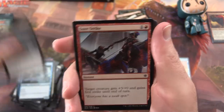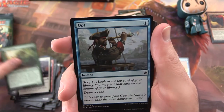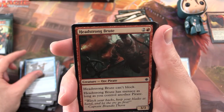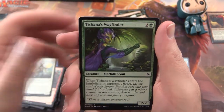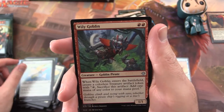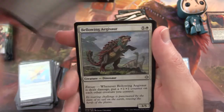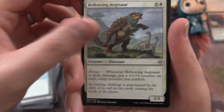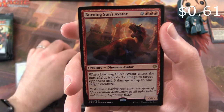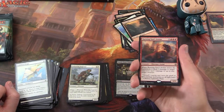Pack 7: Dead Eye Tormentor, Sure Strike, Legion's Judgment, Exile's Diviner, Opt, Headstrong Brute, Kinjali's Caller, Tishana's Wayfinder, Encampment Keeper, Cobbled Wings. Wily Goblin is the uncommon. Dark Nourishment, Bellowing Age Asaur. And Burning Sun's Avatar is the rare — that's the guy on the playmat here, you might have noticed a resemblance.